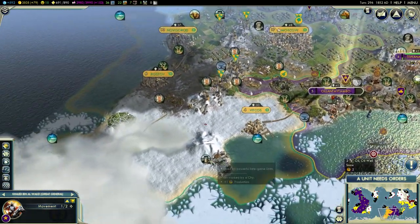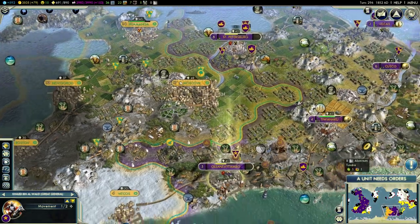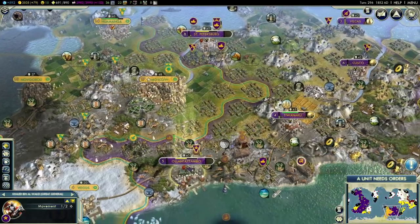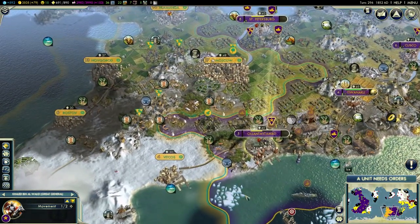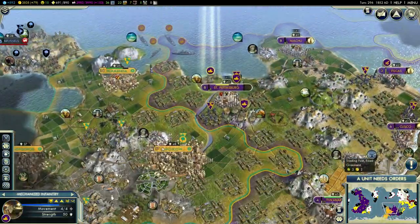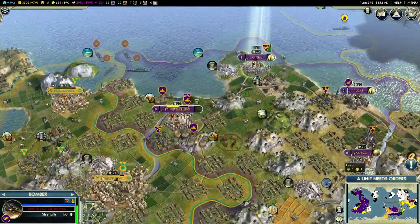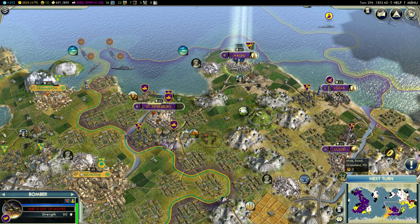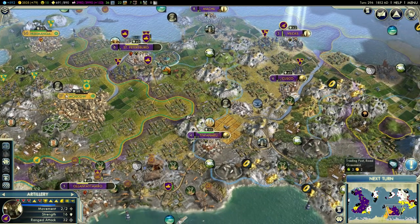Does he have more aluminum? No, he doesn't - he has some crappy oil down there but I don't care. I'll just take Moscow. Maybe I even want to resurrect Catherine. I could probably kill off Pachacutti completely and leave him with one city here - probably that's what I'm going to do. And he is going to pay for killing one of my units. This city is also ready to fall and this artillery has healed up.